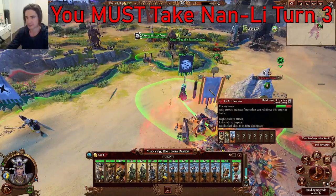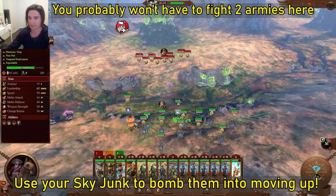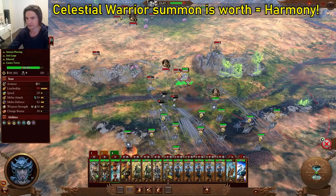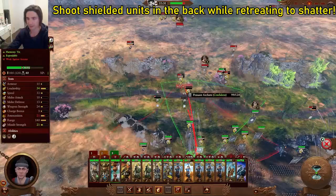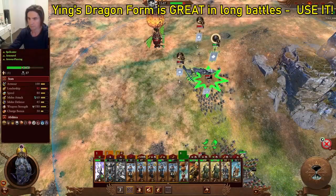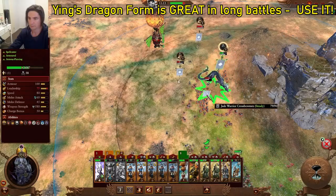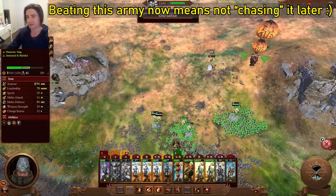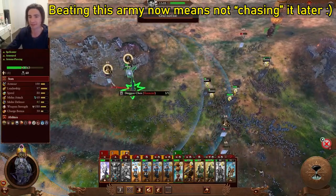We're going to have to attack this army first, setting up right on the front line. They do have reinforcements — we need to kill them one army at a time. This is why Harmony is so important: these guys just do not break. Shoot them until they shatter, not just until they break — focus them down until you see the shatter flag to stop them from ever coming back. That army isn't usually there, but we roll with the punches — this means we won't have to fight them later.